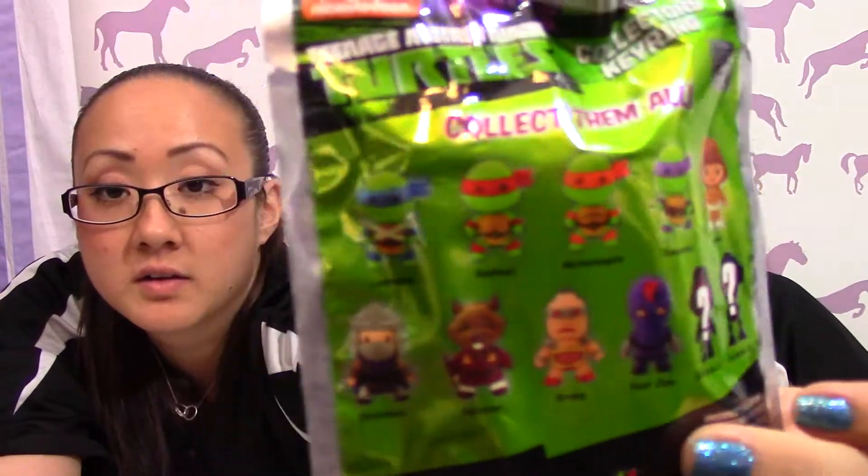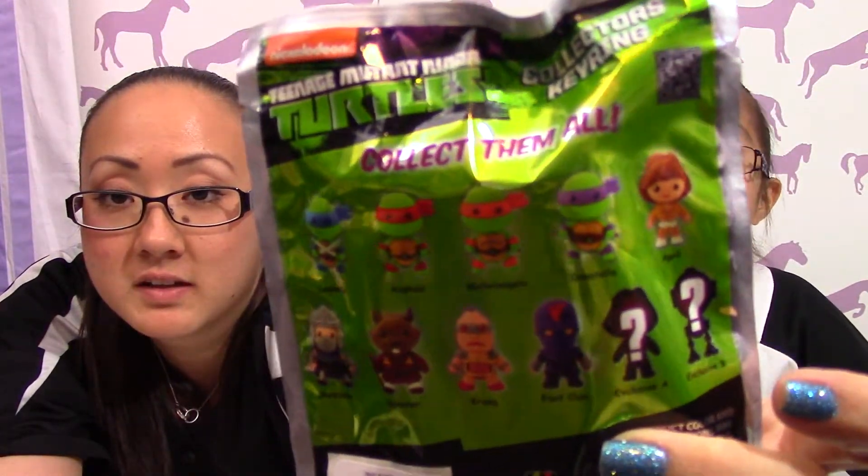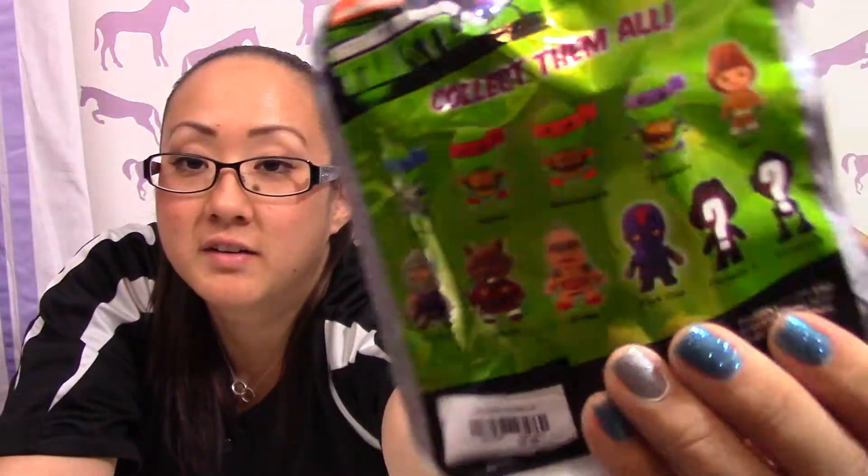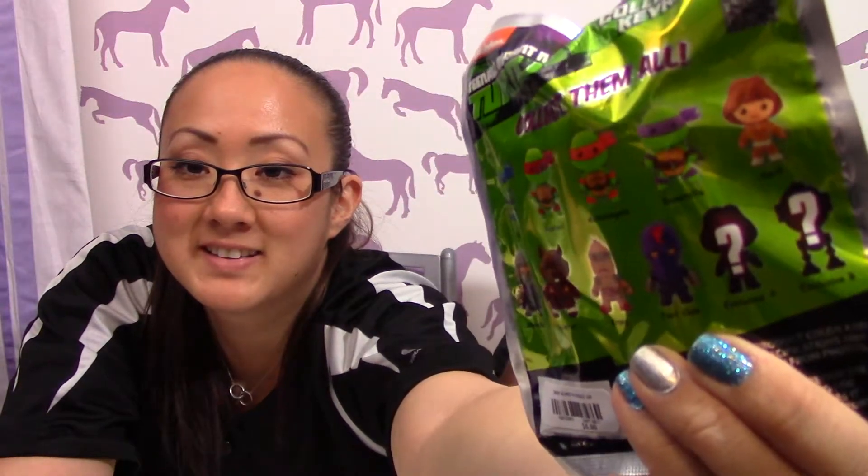So here they are. Can I please tell them? Go ahead, tell them. I think the girl one that has hair — I think it's Karai. And the other one, it's a robot. A crane robot. I hope she's right. Let's see.